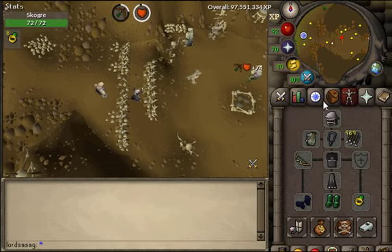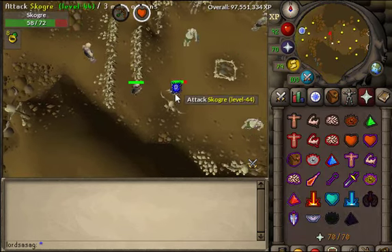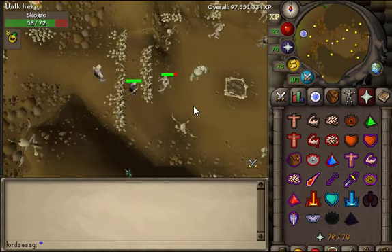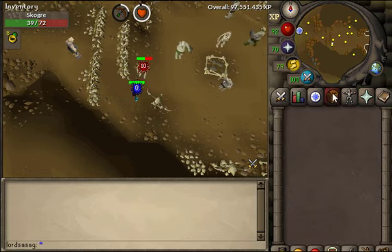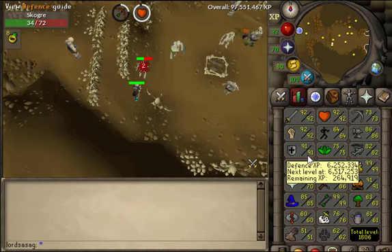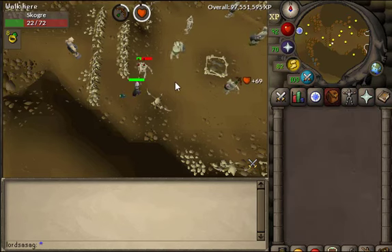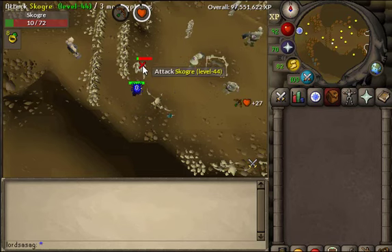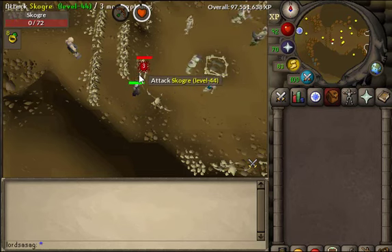You can just attack them, and you can also safe-spot them, but I suggest just tanking them. If you tank them they disease you, but they disease only some skilling points — sometimes some defense. But they don't hit much, so if you are a high level you can just tank them.